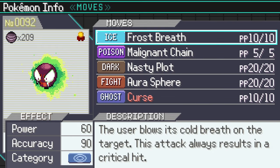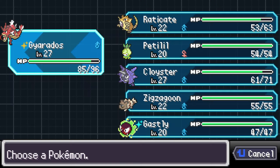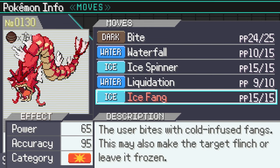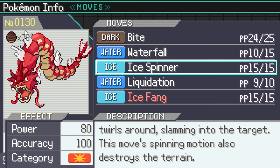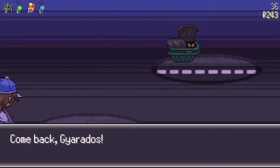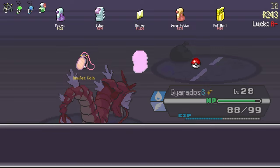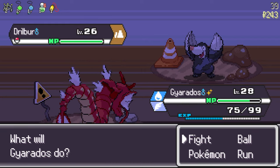We want to level Gyarados as much as we can now. Gastly has Curse — we're going to learn it instead of Frost Breath. Curse is very important here. We could also learn Ice Fang instead of Ice Spinner; Ice Fang is 65 power and can make the target flinch, so it's great — we can relearn it later. I'm going to remove Liquidation for Rain Dance so we have a weather move we can use at the beginning of floors.